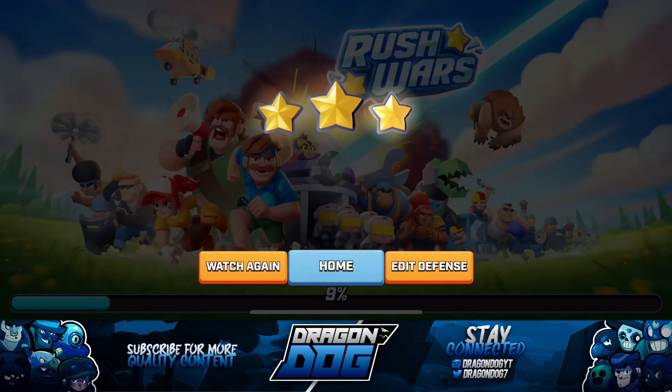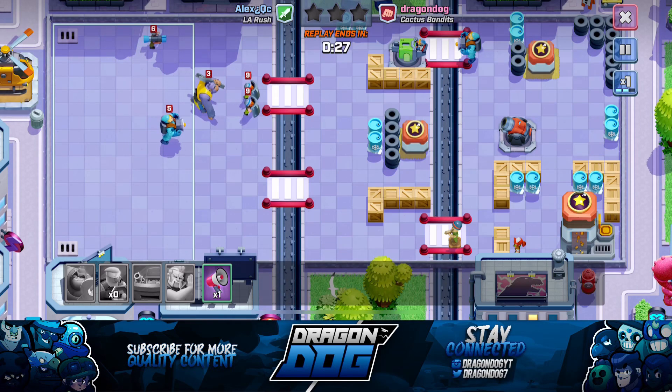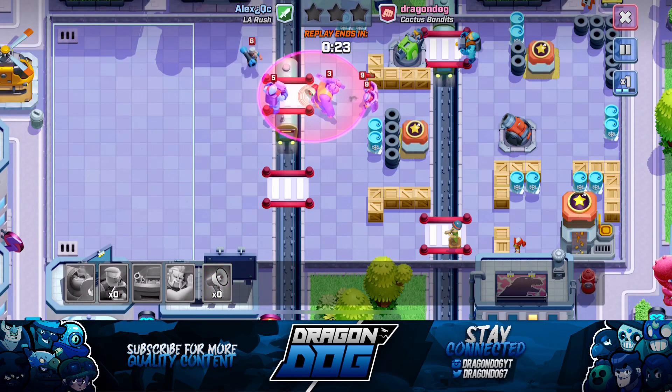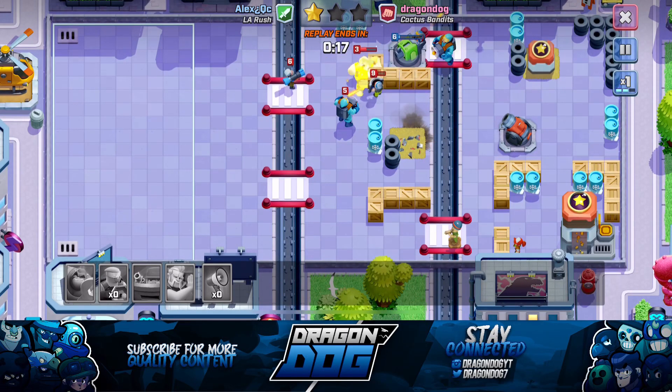For my mortar placement, I placed it centralized in the middle because it's able to start shooting troops as they attack the initial tower in the second quadrant, but it also protects both the main gold mine and the little gold mine at the same time. You always want to place your mortar in a centralized area where it can splash troops.